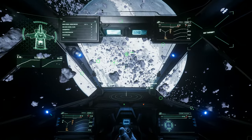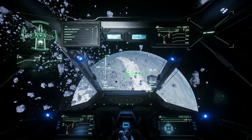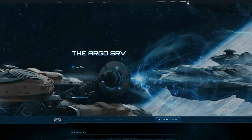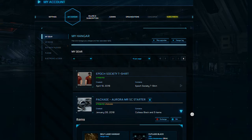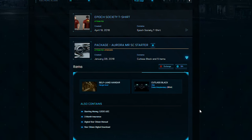Although not implemented yet, UEC will probably remain the main currency of the game and will take effect when the game releases, allowing users with starting currency to have a slight edge. You can find the number of starting credits you will receive when the game goes live by navigating to My Hangar, then selecting the expand arrow on your pledge. This will reveal an also-contained section listing what is within your pledge.